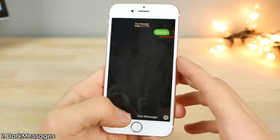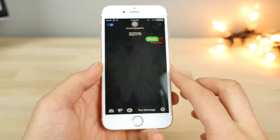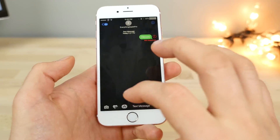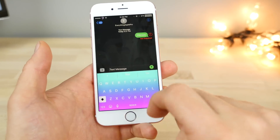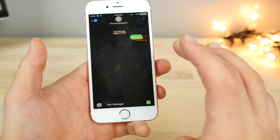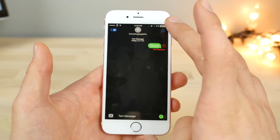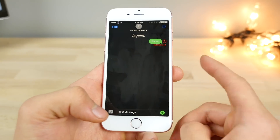This is Dark Messages. Just as the name suggests, it makes your Messages app completely dark inside. I like this alongside Noctis because it's not obnoxiously dark in every single application, but it's dark where it counts. Everything is in complete dark mode and the interface is really nice — easy on the eyes, especially when texting at night.